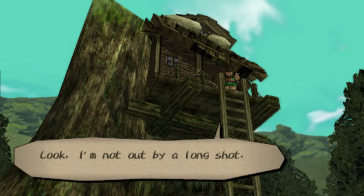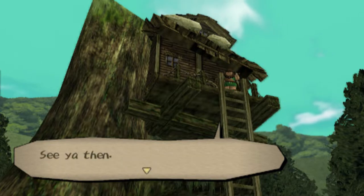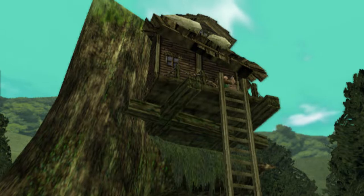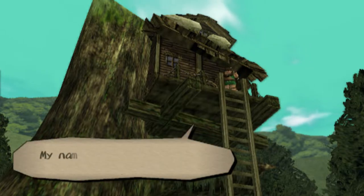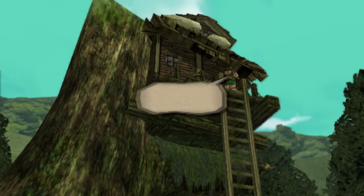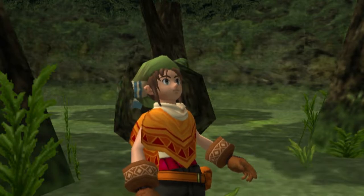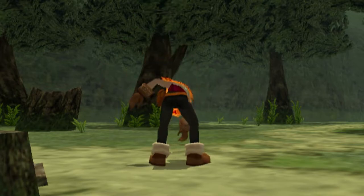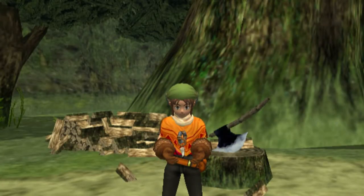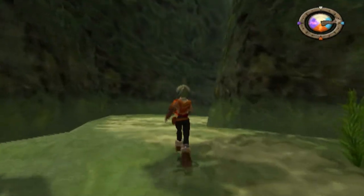We didn't even do anything — we just dodged him. He says 'My name is Goro, Hellion of the Woods.' If you haven't already guessed, he's the next companion. He dropped something — we get the hunter's earring. It'll be a while until Goro actually joins us, but that's who he is.